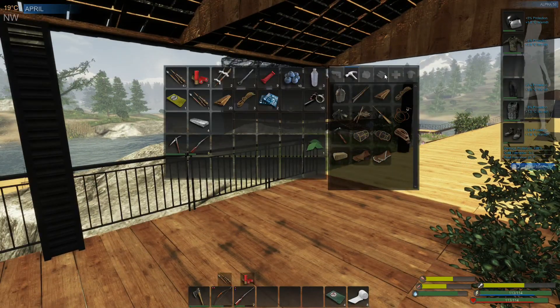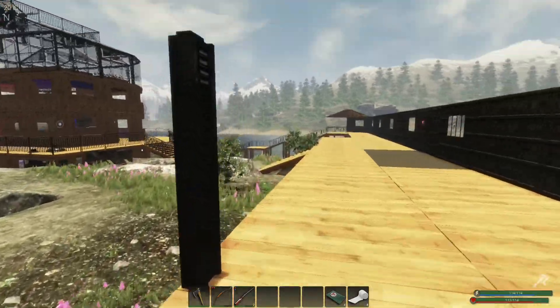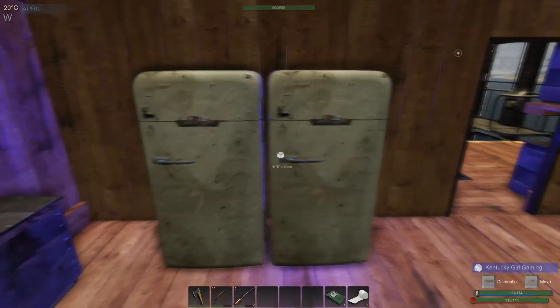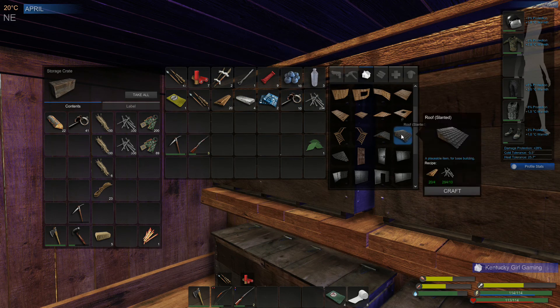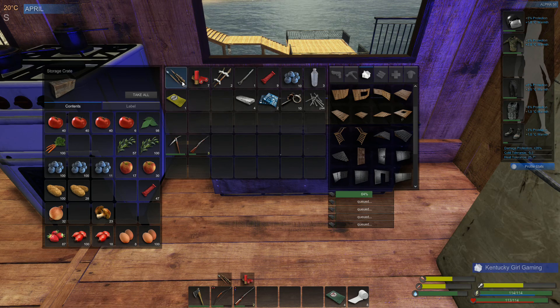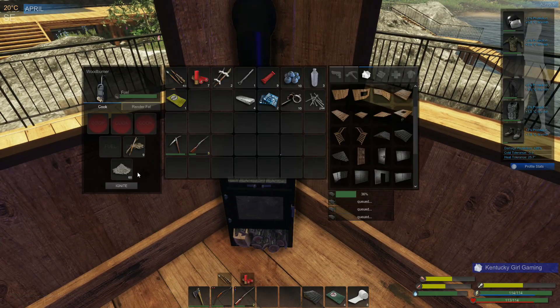Let's build a couple more roof pieces if we have the material for that — we need some nails. I did put all that stuff away. Let's go ahead and get all the food out of the stove here. The mass fabricator is off, we are working on getting the power back up to complete this again. Let's make a couple of roof pieces — one, two, three, four, five more pieces. There's going to be a lot of wood chopping in between episodes.